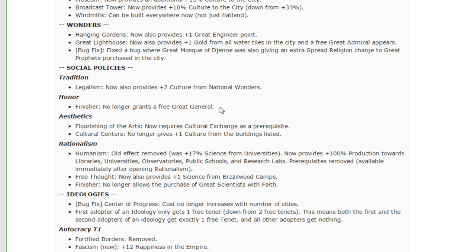Honor — the finisher no longer grants a free great general. I've already talked about why I think this is a fantastic change. Honor was supposed to get some buffs to make up for the nerfs, but I haven't seen those Honor buffs, so overall Honor feels a little bit weaker than it did last patch. We're in a transition period where players are still fiddling around with new strategies to get some sense of what the new meta is going to look like.